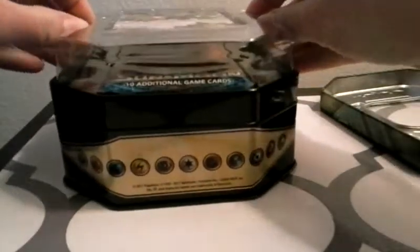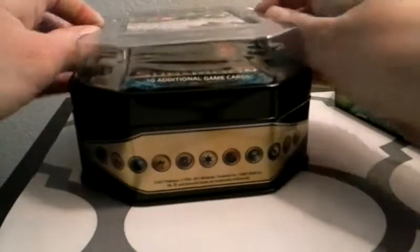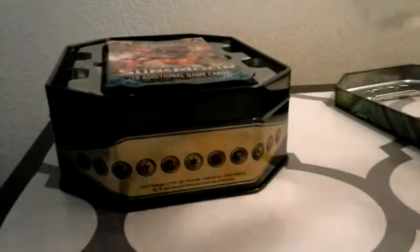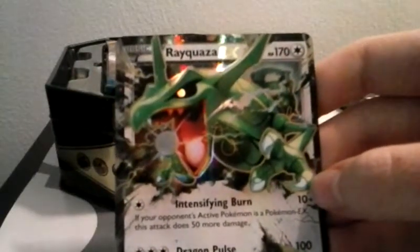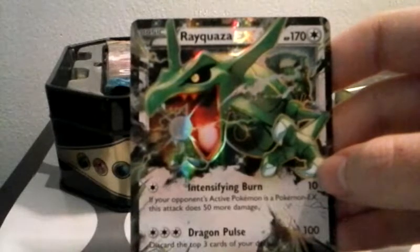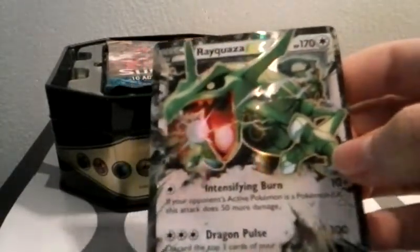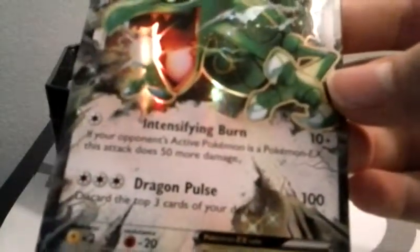First we got... I'm not even going to try to pronounce that. I'm just going to make a goof out of myself trying to say it. But it's an EX, and you're always guaranteed to get an EX because it shows in the top. It has 170 health power, Intensifying Burn, and Dragon Pulse.